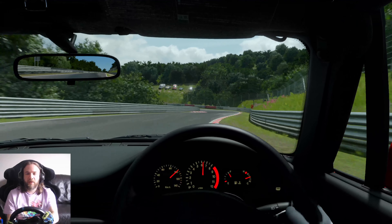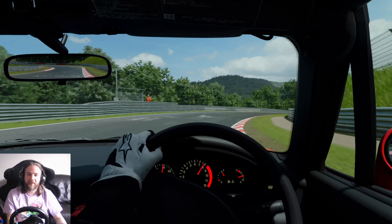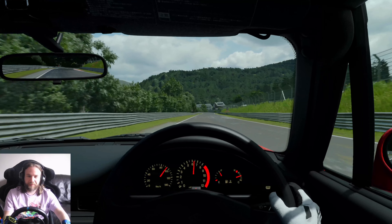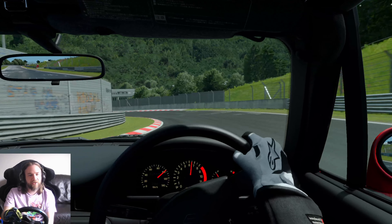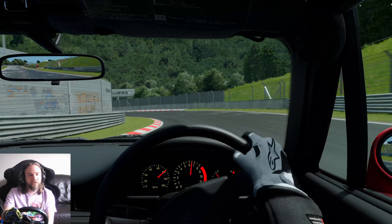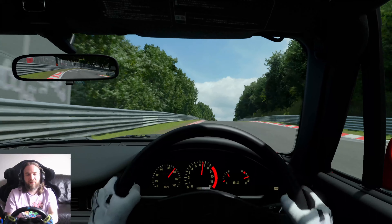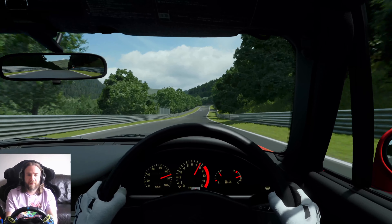Into the slowest corner on the track. Down into third — rear end wants to swap over with us. Second gear, get the car around, foot to the floor in second, and that's third. Second entrance — we can see cars camping in the field up to our right. Going to hold third, a bit of braking just to get the weight over the front tires. They are tiny little tires at the front — comfort tires at that. Up the hill we go on the power.